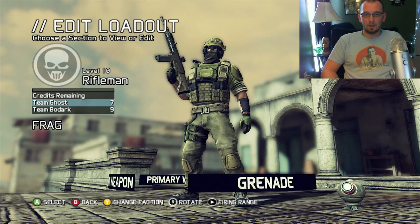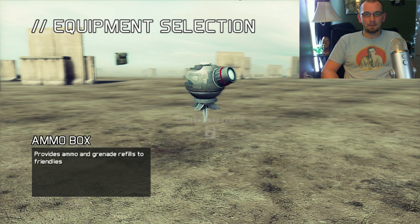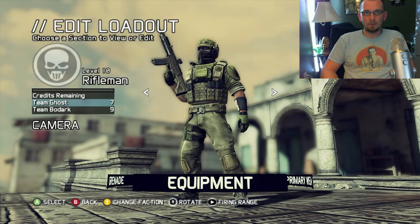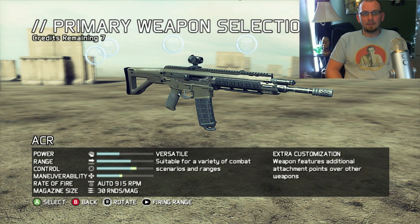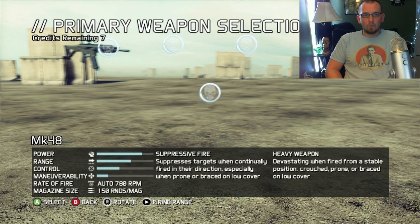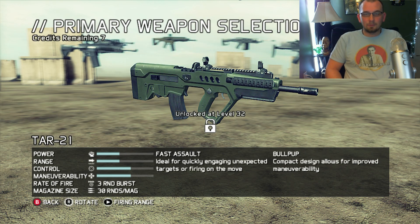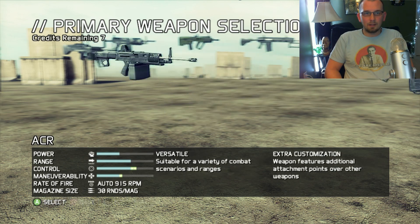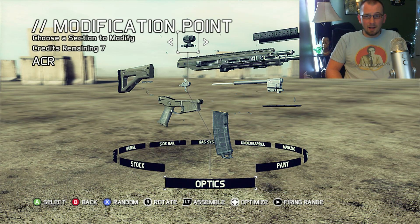Under Loadout we've got Equipment - a heat-seeking camera, ammo box, med kit - those are the equipment items the Rifleman can carry. For the primary weapon, we've got the ACR. There are more options but I prefer the ACR. I'll probably check out the TAR once I rank up that far, but for now let's stick with the ACR and see how deep the customization goes.